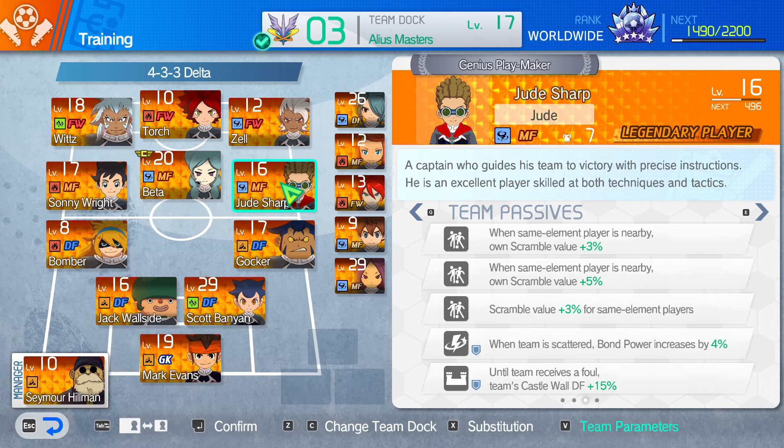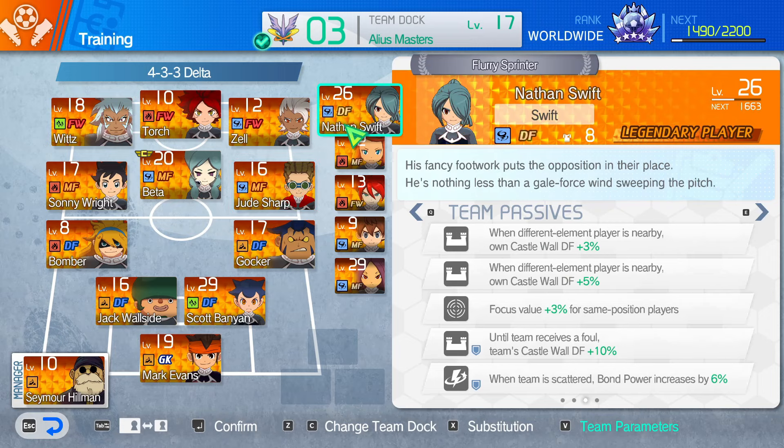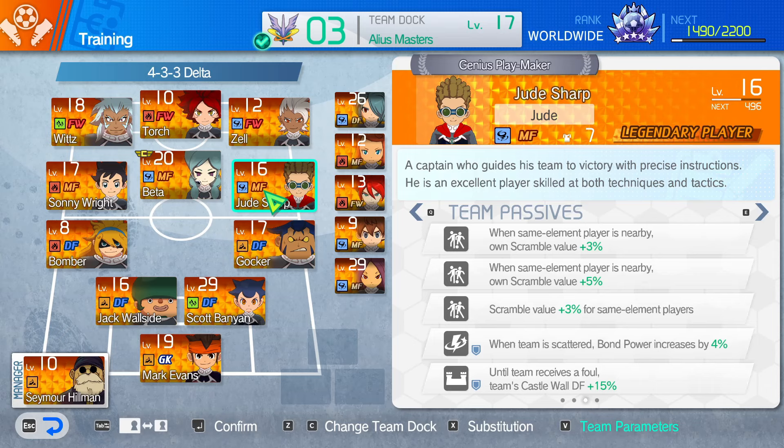A great player to go alongside her is Jude Sharp. When a same element player is nearby, his scramble value goes up by eight percent, and he boosts the scramble value by three percent for same element players. So he boosts her by three, boosts himself by eight, and boosts Zell by three. You could also use Nathan as one of your defenders to boost him too, so that's really nice. Also, when team's scattered bomb power increases by four percent — that's okay — and until team receives a foul, castle wall defense plus 15 percent. That's nice. What is important is the boosting of Beta in her scramble battle values, and the fact that he just gives some nice boosts all around.